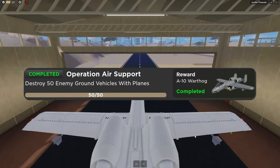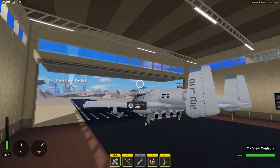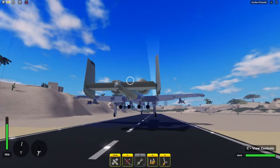Unlocked by completing Operation Air Support, the A-10 is equipped with a 30mm Gatling gun, two air lock-on missiles, and four bombs.